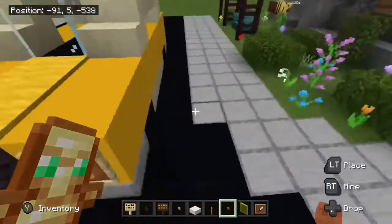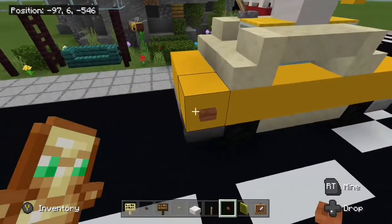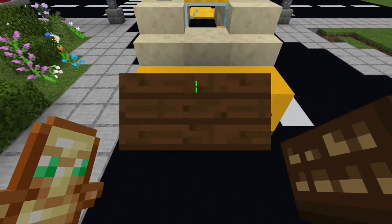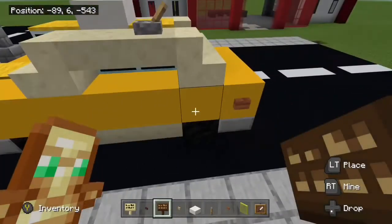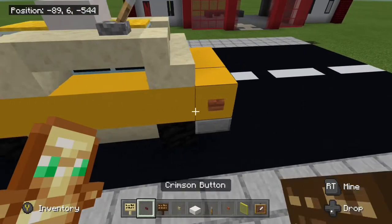Next up will be the car's details. We'll add two item frames with yellow glass panes on the front, and then add a case of buttons like this on each side. Then you would add crimson buttons there.